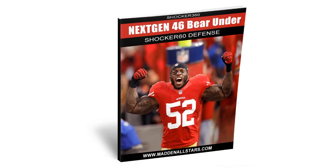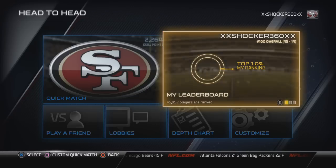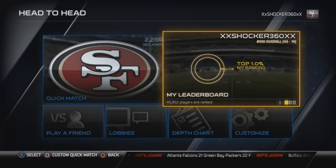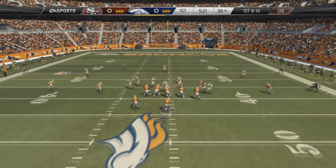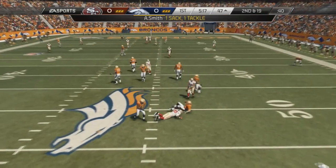What up man, it's your boy Shocker 360 from mannaustros.com. Today I'm going to give you a preview of the next gen 4-6 Bear Under defense. The Shocker defense for PS4 is already available at mannaustros.com, and also a preview of the top 100 Shocker offense — the option offense, man. This is really deadly. Go ahead and check it out right here in the preview.